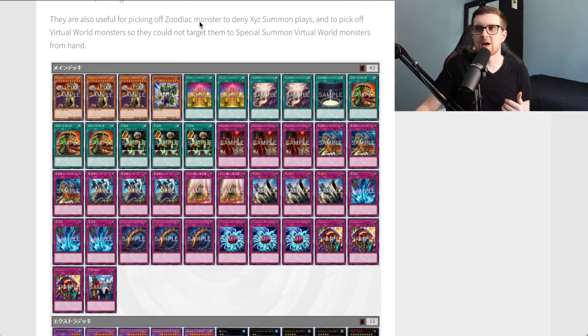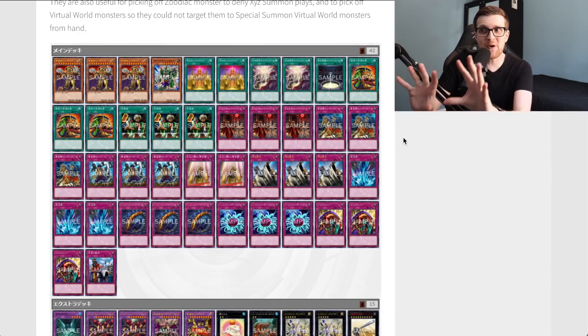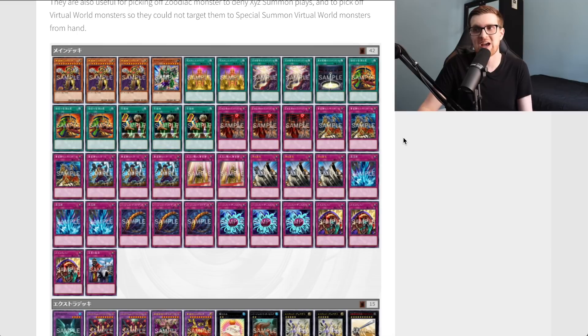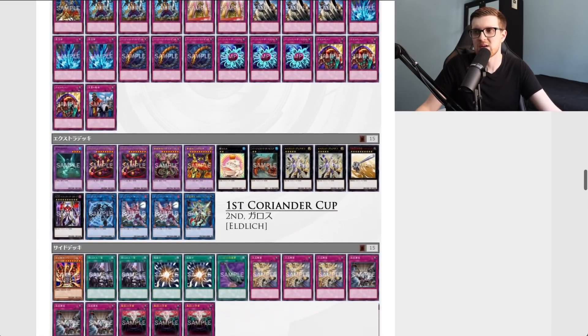Those cards are also useful for picking off Zodiac monsters to deny XYZ summon plays, and for picking off Virtual World monsters so they can't target them to special summon from hand. This is your typical good-stuff control deck in Eldlitch — I actually featured a trap version recently that's very similar but slimmed down on Eldlitch cards and much more focused on trap cards. That deck did incredibly well in one of the Extravaganzas. They have three copies of Skill Drain in their format, which makes Eldlitch way better over there than it does over here.